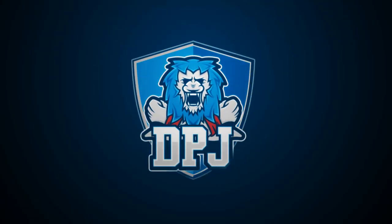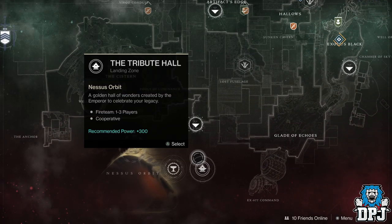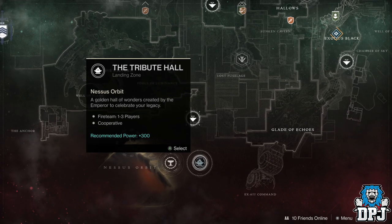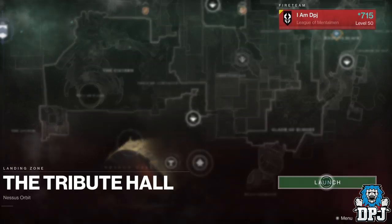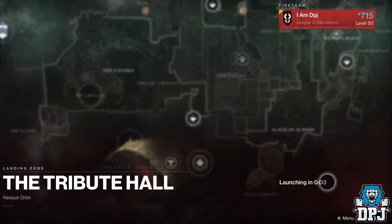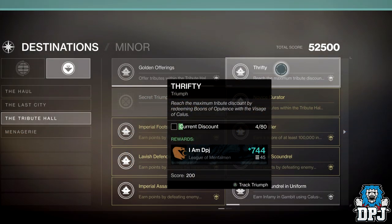As you know, you can only get a maximum of 4 discount across all 3 of your characters per day for the Visage of Callous tributes. Well, not today. Today I will teach you how you can triple your earnings with this epic yet simple glitch, which allows you to get up to 12 discount per day — meaning you can drop the wait for the 80 discount triumph to a third of the time.